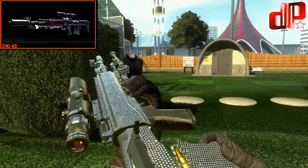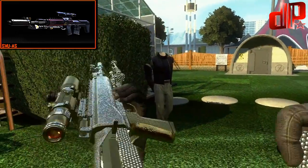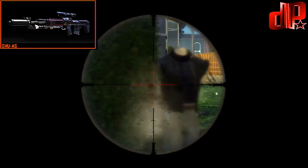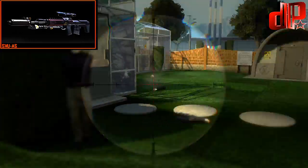First things first, you need to get 250 one shot one kills to unlock the challenges that go along with each gun. After you've gotten the 250 one shot one kills, you unlock the gun challenges. For snipers, the challenges are all the same.